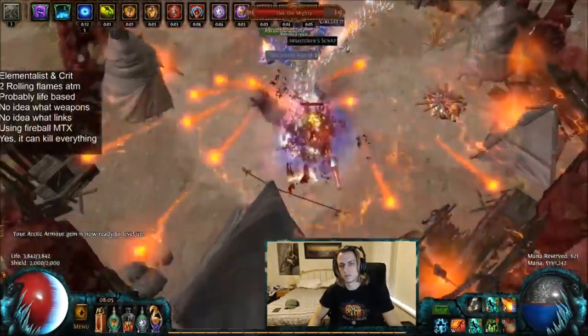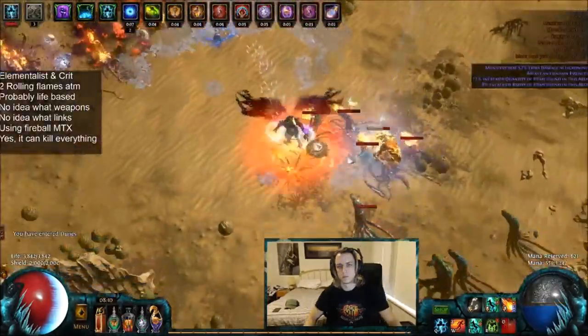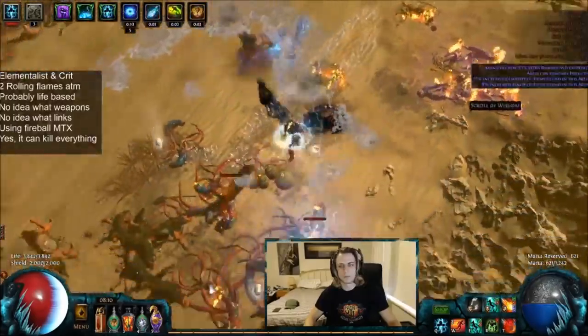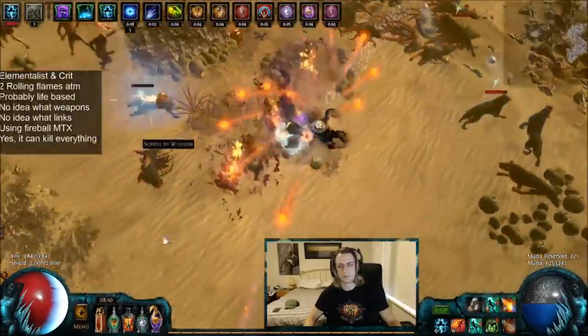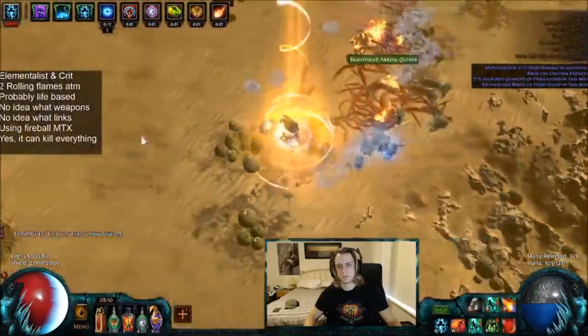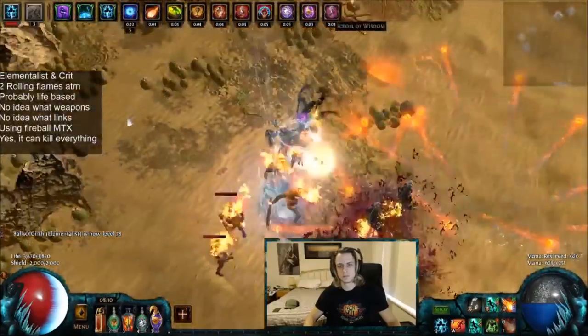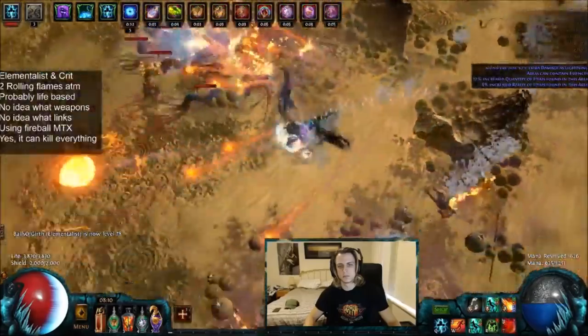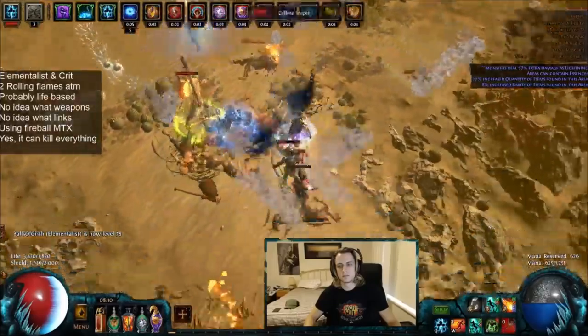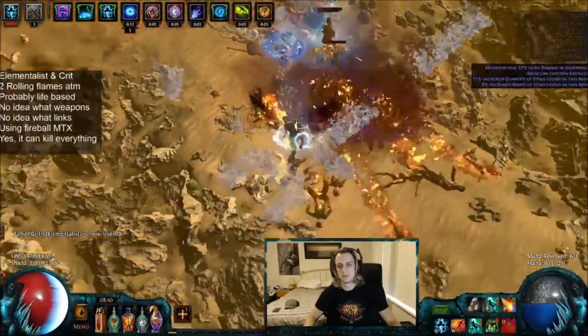This is essentially the Crit Elementalist Fireball build I've made, and it just so happens that sticking Vile Fireball on a 3-link in this build actually clears insanely fast. And if you want to build around Vile Fireball more specifically with something like an Elementalist and just massive clear speed, you definitely can, because there's no real strict requirements on this to make Vile Fireball as good as it is.